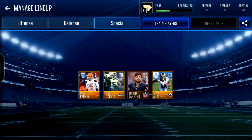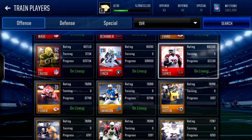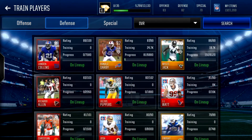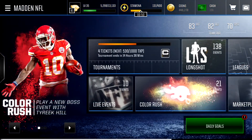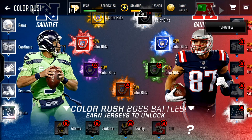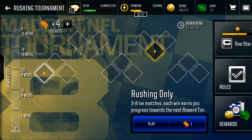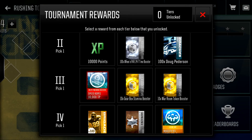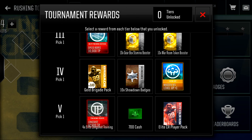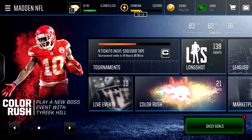Let's take a look at special teams. We need a better punter but I don't really use one, so it doesn't matter. Our team is at 81 overall. To get your team better, train your players — that's how you grind in Madden Mobile. The defense looks beautiful. That's all I have for today. On the next episode we'll be doing more Color Rush live events, so be on the lookout. Also do some tournaments — I haven't done any yet because I need more tickets, but you get great rewards: 200 stamina, 10,000 XP, 700 cash, or an Elite Color Rush player pack if you do all of them. Rock Soldier 72 signing off.